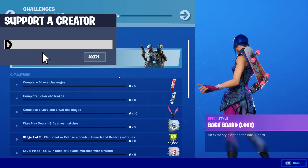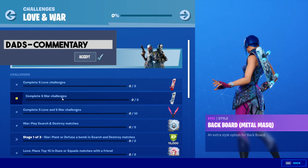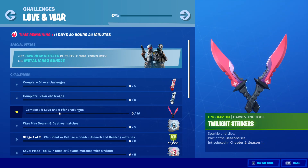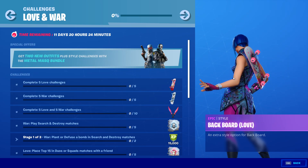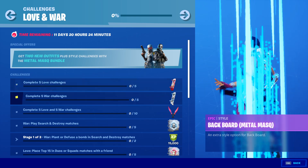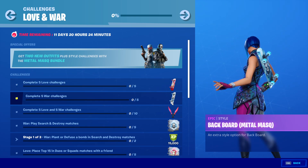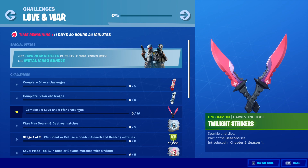Alright guys, so this is the way it's going to work. You need to complete five love challenges, five war challenges, and five love and war challenges. If you do that, that will give you the back bling Bored Love. It will also give you the back bling Bored Metal Mosque, and it will also give you the Twilight Strikers. You are going to want these guys.